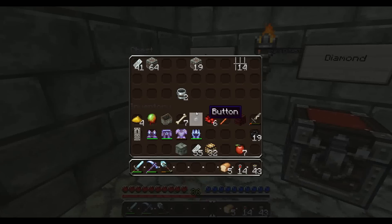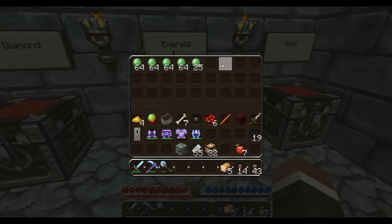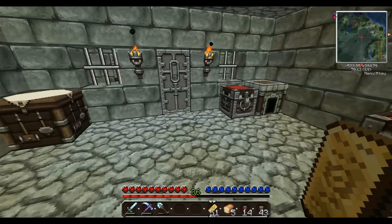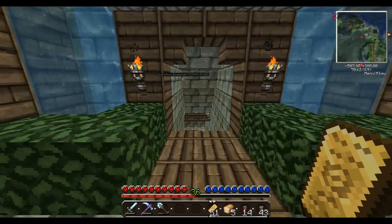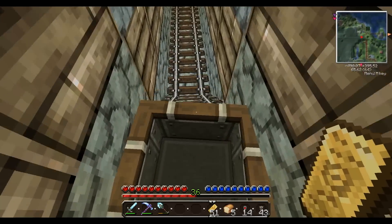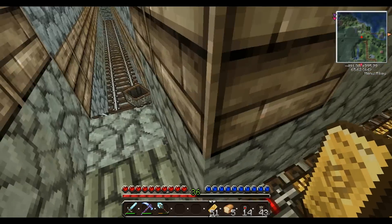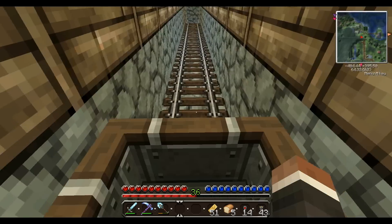XP spawner drops? Nothing. He's got a bunch of iron, some diamond — those are not emeralds. Gold! Perfect. He's got a ton of gold. Hopefully he won't miss this, and even if he comes back he won't know what's missing. So we'll make some powered rail and some detector rails too.